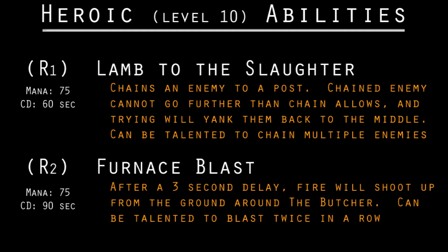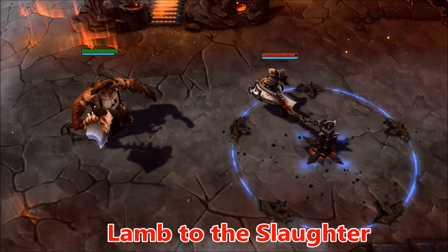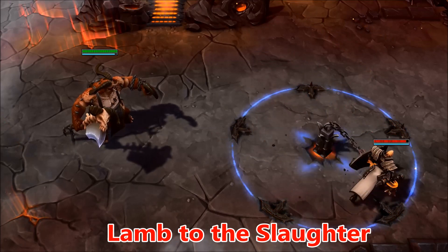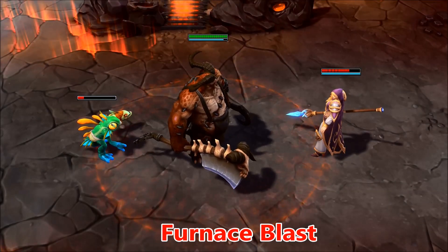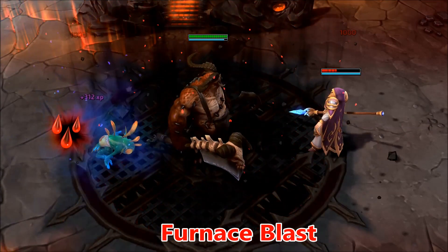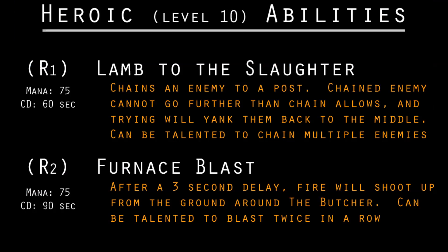His heroic abilities are really cool. The first one is called Lamb to the Slaughter — it chains your enemy to a pole like a dog and they can't go outside the chain's radius; if you try, it yanks you back to the center. The other one is Furnace Blast, which creates a circle around you, and after about three seconds fire erupts from the ground and damages anyone in that circle. You can cast it while moving, so you can cast it and then charge in and hit a bunch of people, which is really cool.